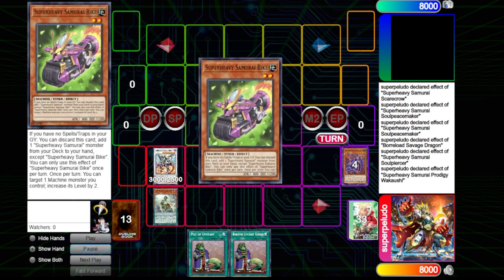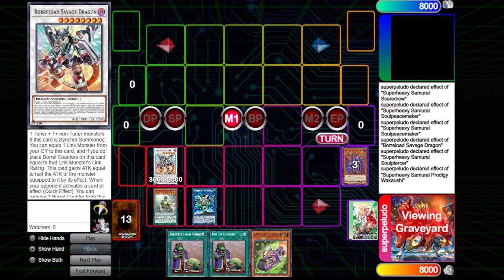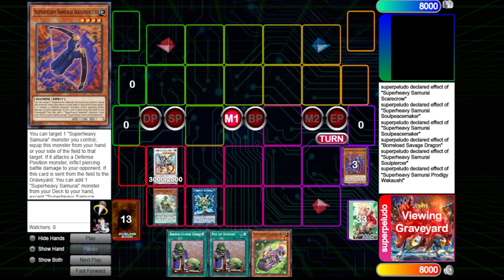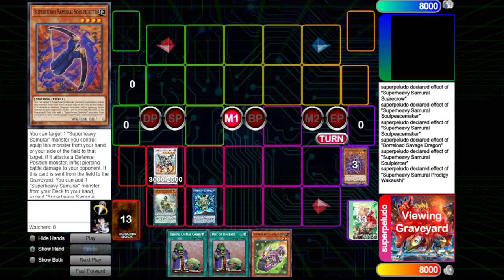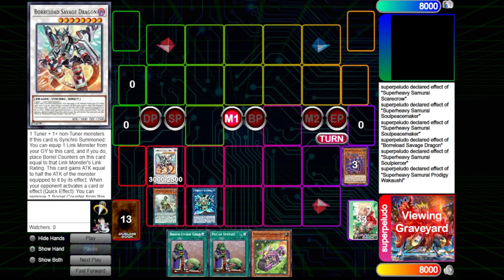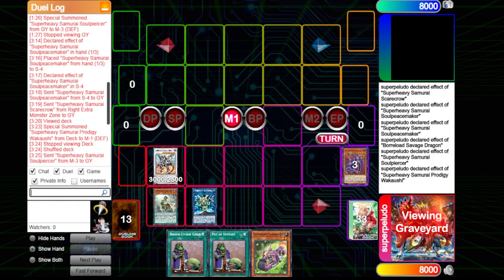The idea here is that before you even get a search off, you make a Boreload Savage so that you can — in the same chain — summon Boreload, activate Soul Piercer, and activate Prodigy Wakashi for one, so that you can chain block your Soul Piercer from an Ash Blossom or anything of that nature, or even a Ghost spell for your Boreload. You can get your search, and Droll and Lockbird doesn't immediately respond to something like Soul Piercer. So it would start a new chain if they want to play Droll, and they would have to activate Droll once Boreload equip Scarecrow is already live.